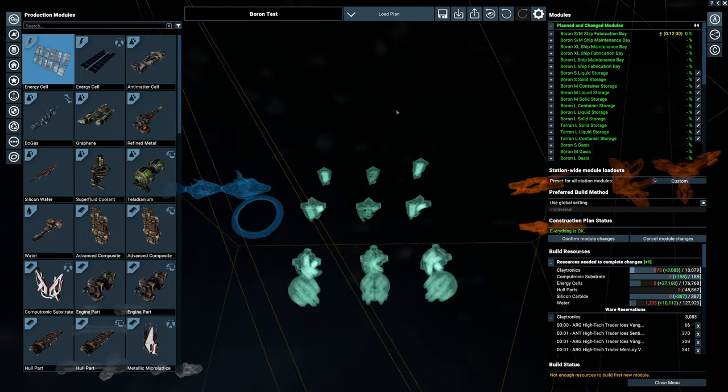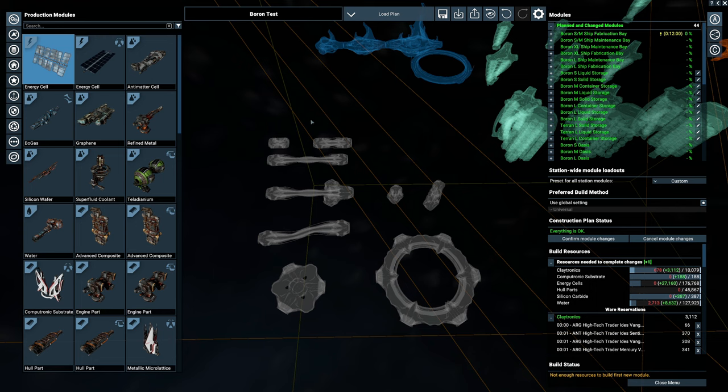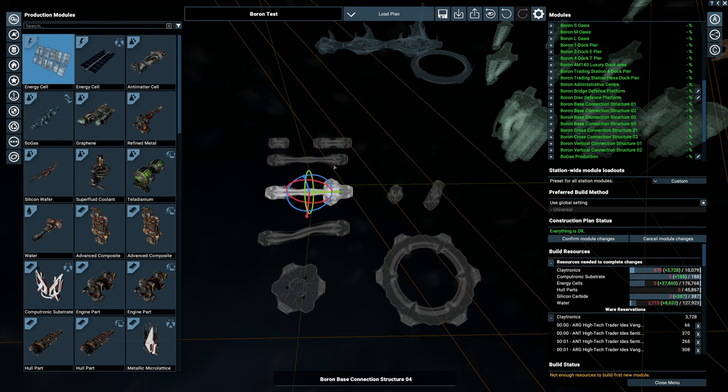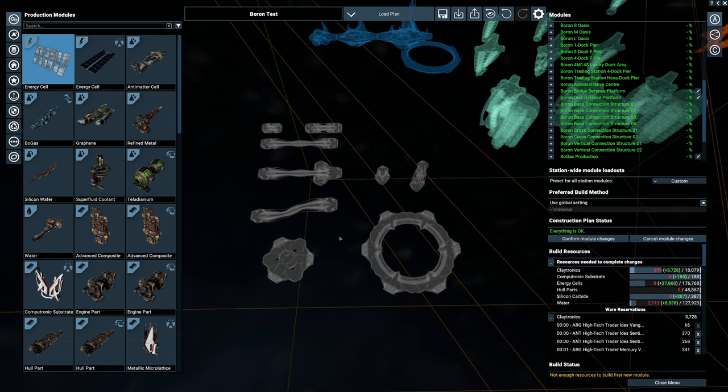The Boron seems to have a few extra connectors and they look pretty awesome. You get your standard one, two and three that most factions have, and then a fourth which is a T-connection on the end of a long connector. They're slightly angled - not 90 degrees to the platform. There's also an S-bend connector which looks nice. You're going to be able to build some really nice stations, and I'm hoping they introduce these connectors to other factions like the Argons as well.